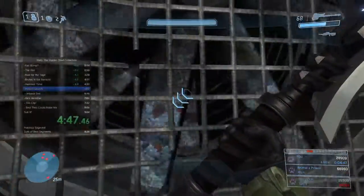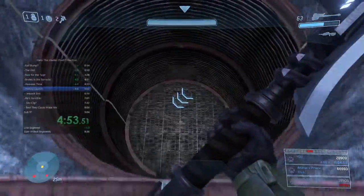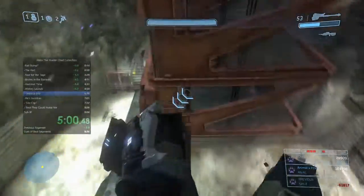We pop a grenade to pop the grate up there, and then we're going to do another hammer launch almost immediately in what's called a barrack skip.